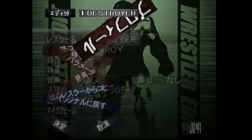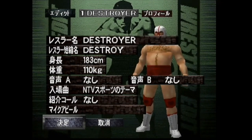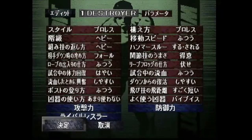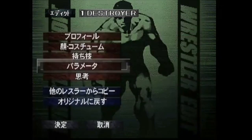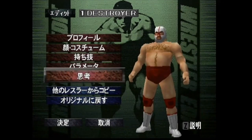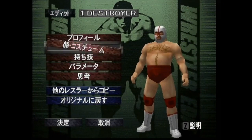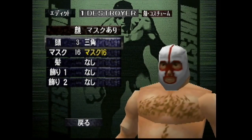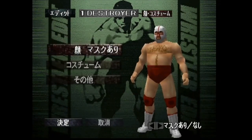Basically you gotta do a submission match against Giant Baba, but you have to do a player versus player match — like player one versus player two. It's pretty easy. Check the video after you watch this CAL for more information on how to get the mask, and make sure you check the description for the full CAL. In this video I'm only going over the appearance, but for the moveset, parameters, and all that — check the description.